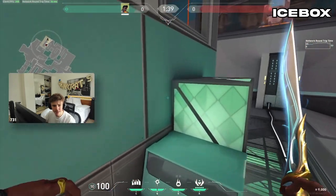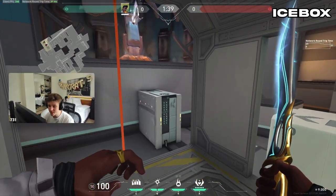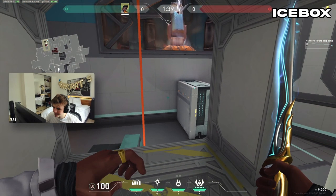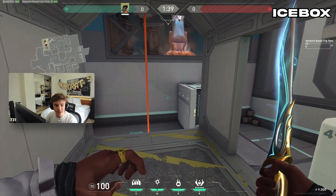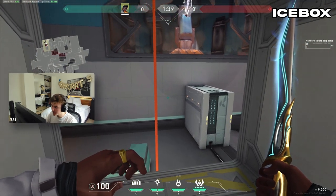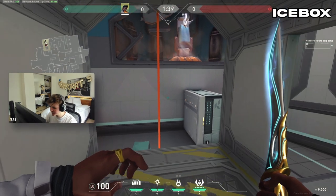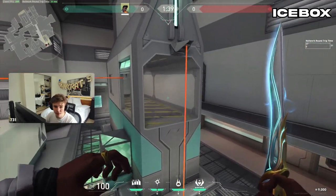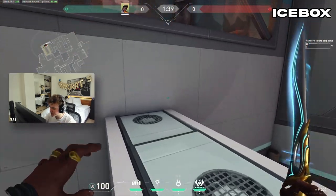Now some Icebox jumps. For getting on top of Server, you're going to have to bind scroll wheel down to jump. The keys you hit in succession are: Jump, F, and then scroll wheel down. The F and scroll wheel down are in quick succession, and you have to hit F at the very last second that you possibly can when you're close to the row, or else you're not gonna make it.